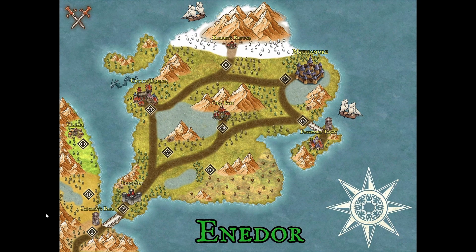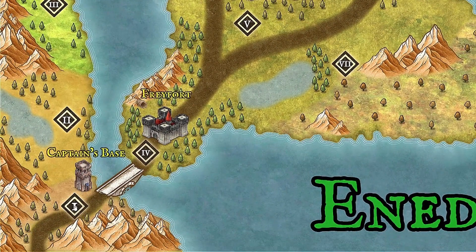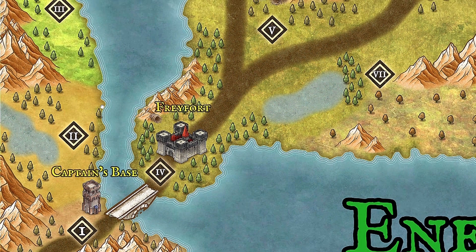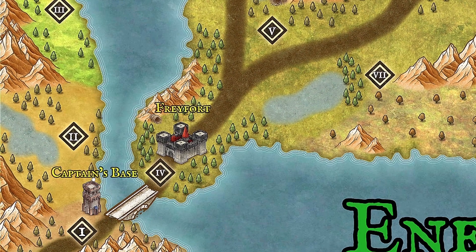Hi guys, welcome to the new video. Today we will continue with the second mission of the Enedor campaign. I'll show you the map - in the first mission we were fighting near the captain's base, and now we'll continue north through this swamp. We'll eventually defend a small village, but first we need to get through this swamp - that's the second mission.